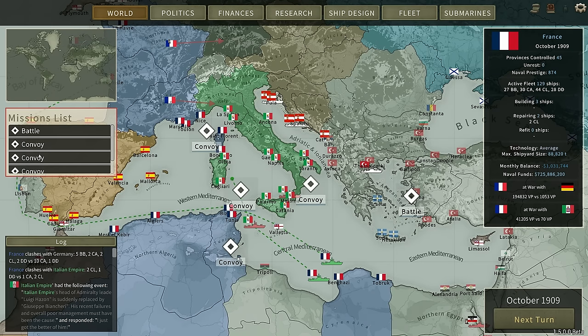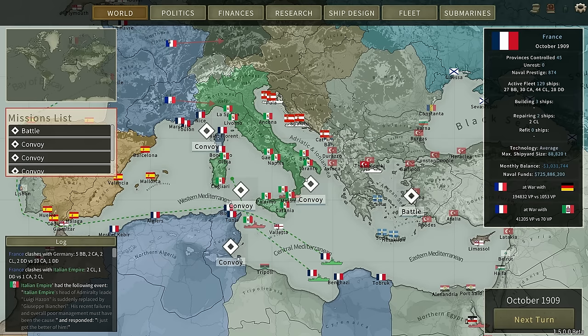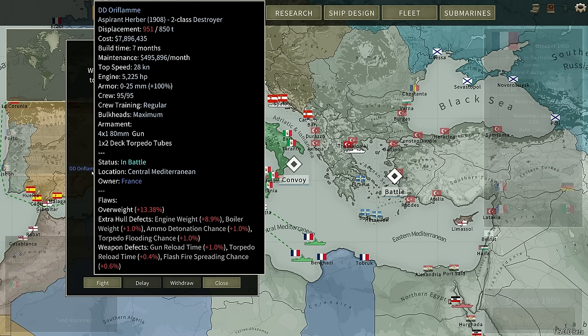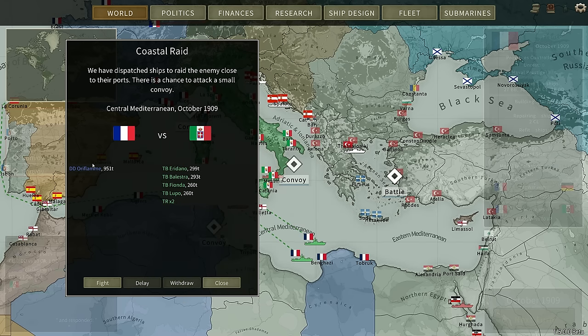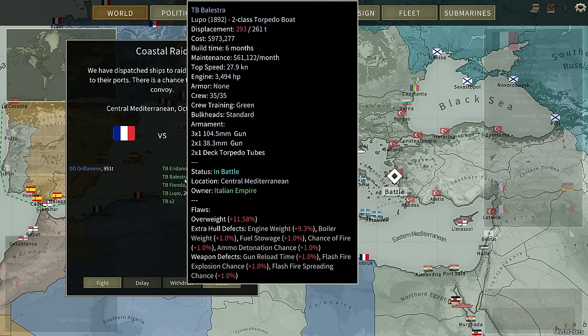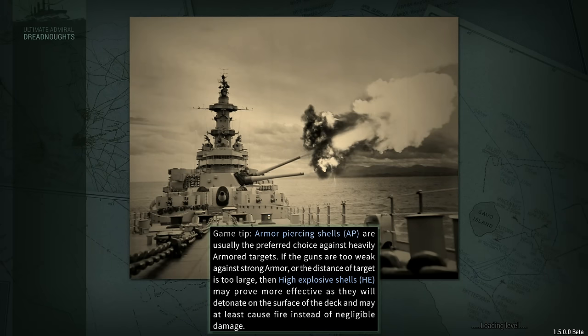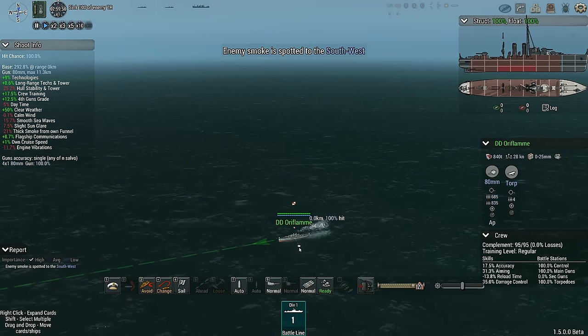We're looking at the Mediterranean at the moment because there's a whole bunch of battles going on — cruisers, more cruisers, cruisers, torpedo boats. It's all cruisers and smaller. Let's do the torpedo boats because I'm very curious to see how the Oriflam does against these Lupo class torpedo boats. She's about the same speed. These have a single 104 millimeter gun — three, wait, three? I want to see these things anyway. I don't think I've fought torpedo boats yet. They're pretty out of date at this point, but interesting to have a look.